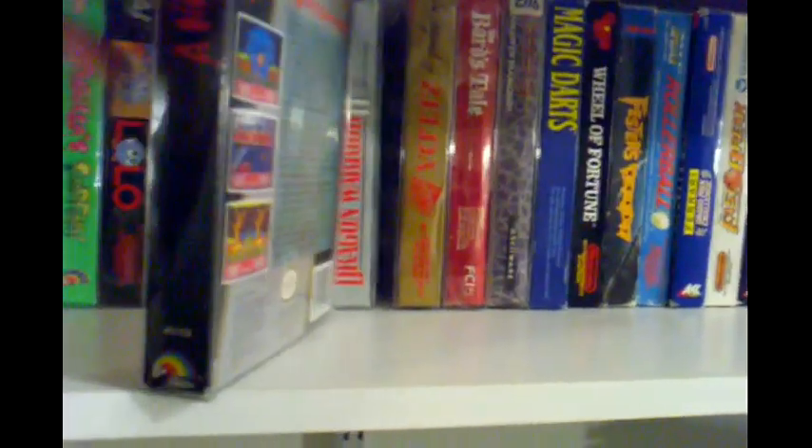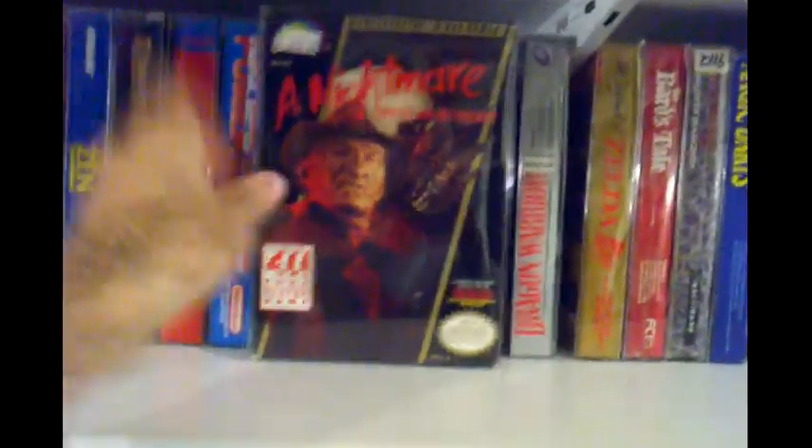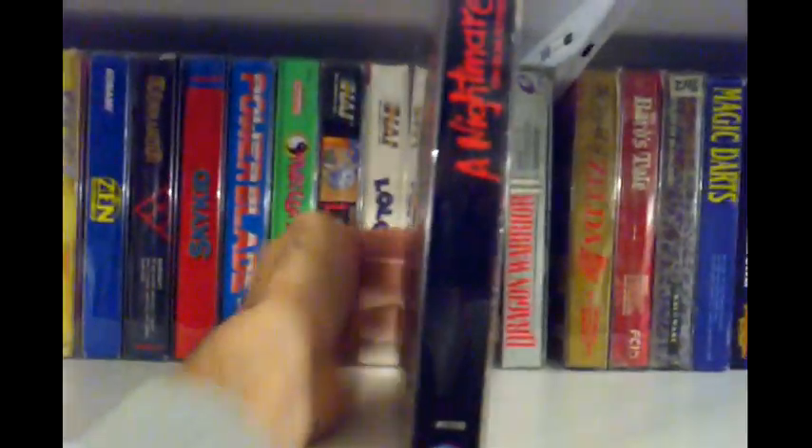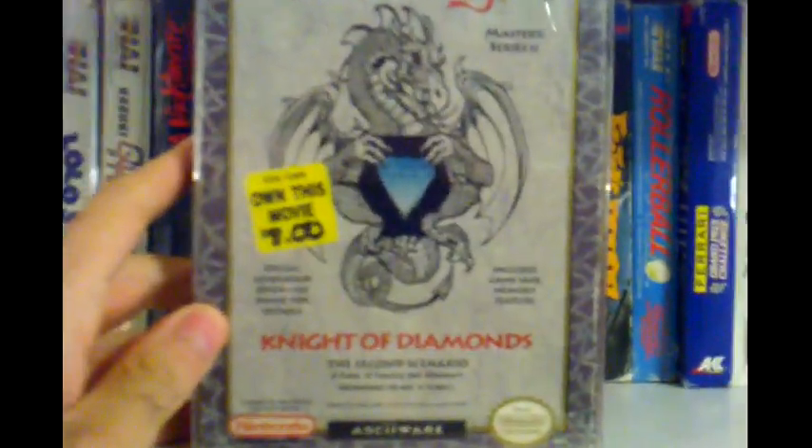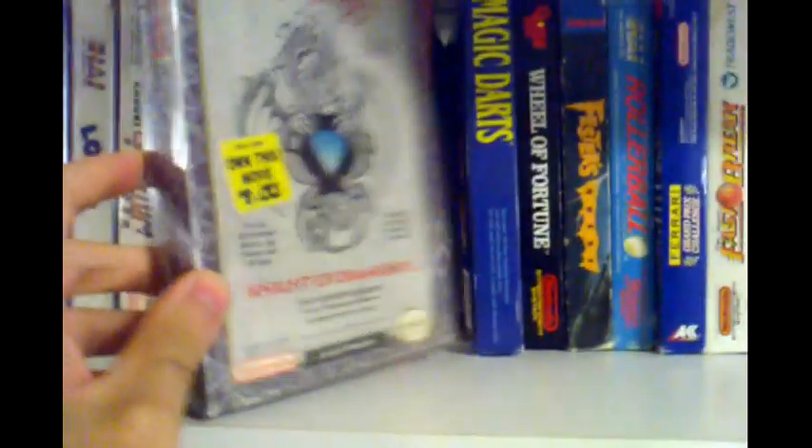Kabuki Quantum Fighter. A Nightmare on Elm Street. Dragon Warrior 2. Then I got the gray box classic series edition of the Legend of Zelda. And I got The Bard's Tale. And Wizardry: Knight of Diamonds — still has stickers on it.